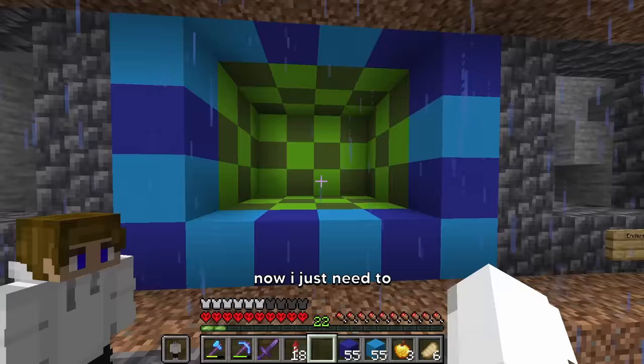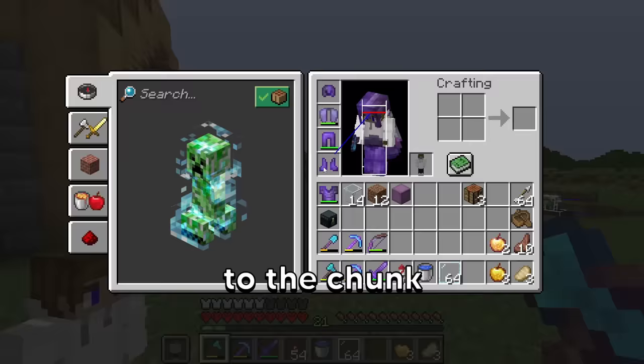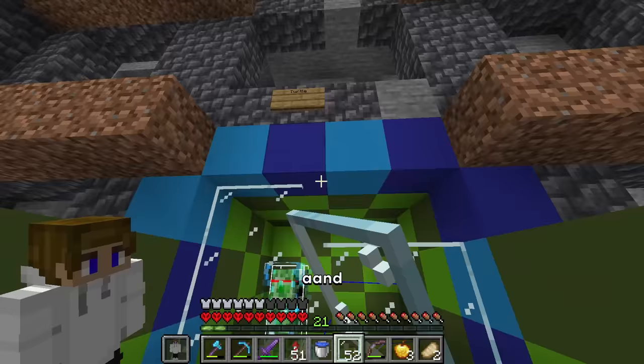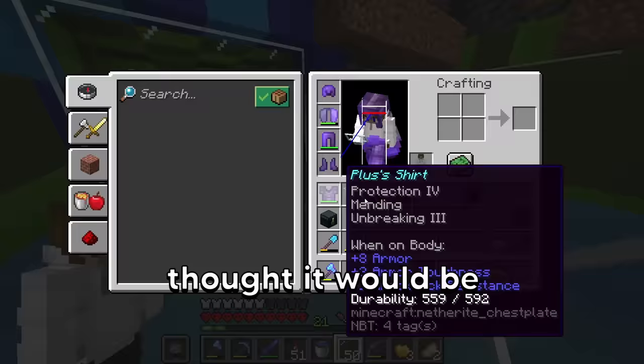Now I just need to get the charged creeper. Using this trap I just made, the creeper should just walk down there. And the charged creeper is now trapped. That was actually way easier than I thought it would be.